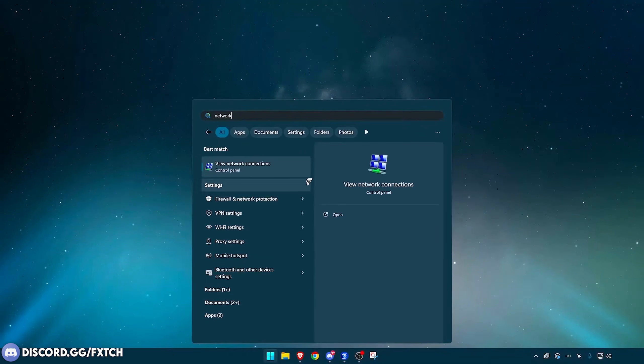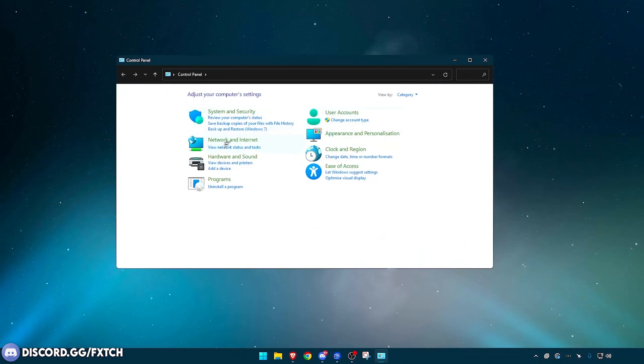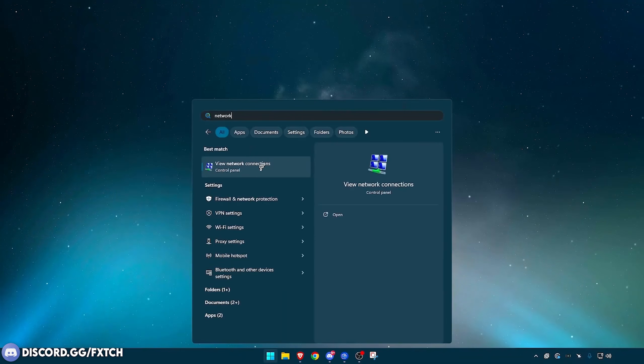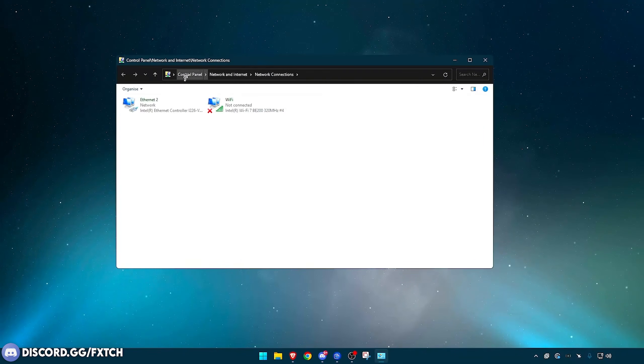What you want to do is type in 'network'. You can either go into your Control Panel directly and then find Network and Internet, or if you just type in 'network', it should bring up 'View Network Connections'. From there, if you're on the Control Panel, you want to go to Network and Internet.